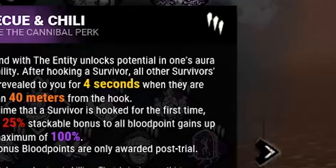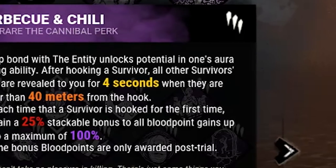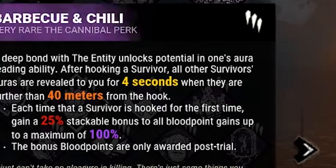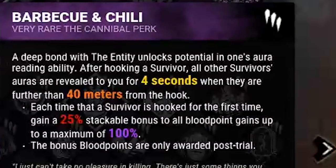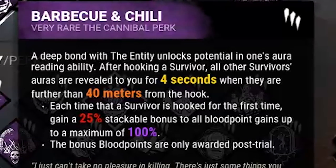Barbecue and Chili is kind of a staple on any killer, but it also works really well for Oni's early game. The usual start-up to any match I have consists of hitting a survivor, chasing until I have enough blood to use my power, downing the survivor, hooking them, and then using Barbecue and Chili in combination with my power to rapidly down other survivors. Plus, double blood points - come on.